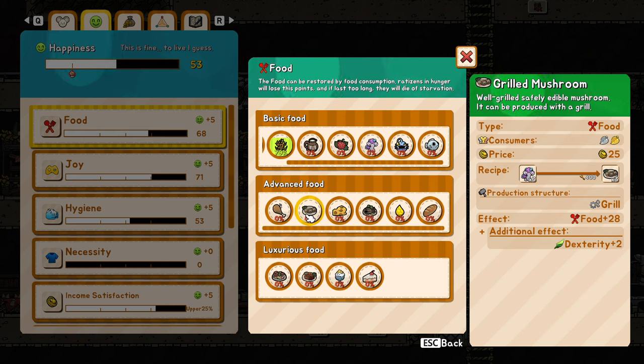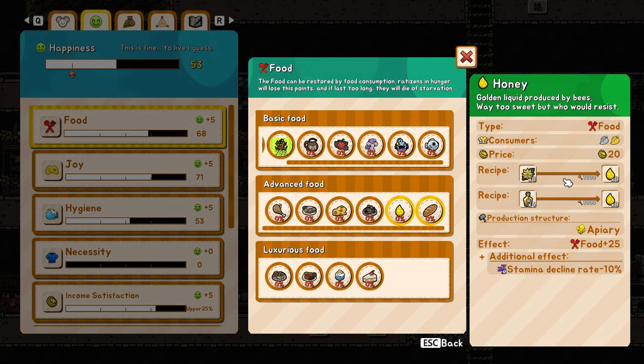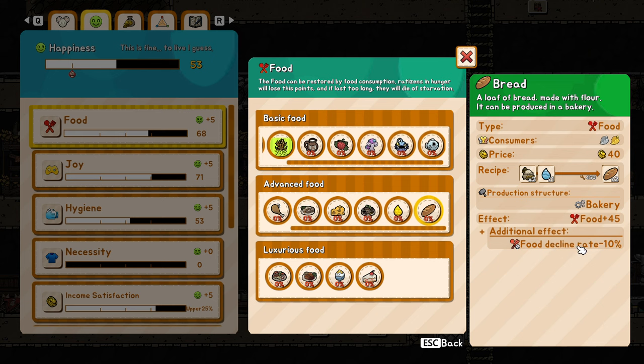Let's look at all the bonuses they can get from advanced food. Grilled mushrooms — you only need the mushrooms, which is great because if you have mushroom farms or gather them, they can get plus 2 dexterity. Cheese and milk give more health. The grilled fish is actually a lot better, also affecting stamina decline rate, and bread will have the food decline rate as well.